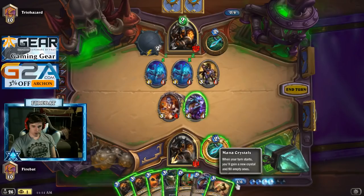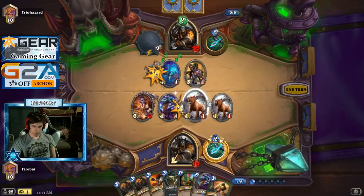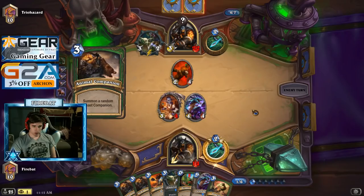I guess we can Unleash here — save Power Shot for a bigger board, since these minions all have one health anyway. I do not want to attack into the Explosive Trap. Alright, good — that could have went way worse for us, so that's good that it didn't.